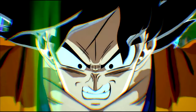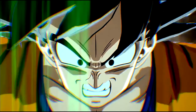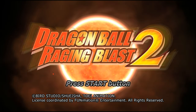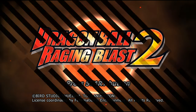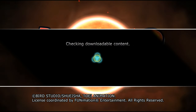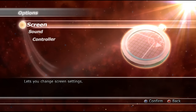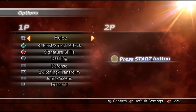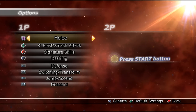The controller layout in Tenkaichi 3 was good for what it was, but there was still room for improvement. The best way to optimize it is to bring the Raging Blast franchise in, since Raging Blast is basically Tenkaichi 2.0. You have the option to customize your buttons — put block on whatever button you want. Basically, change the controller layout the way you want.